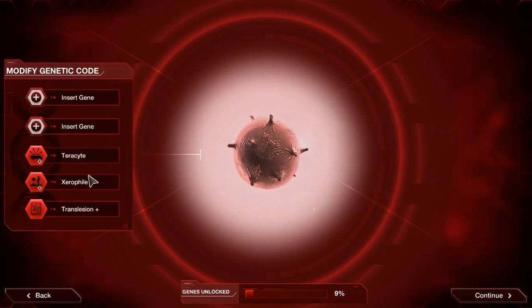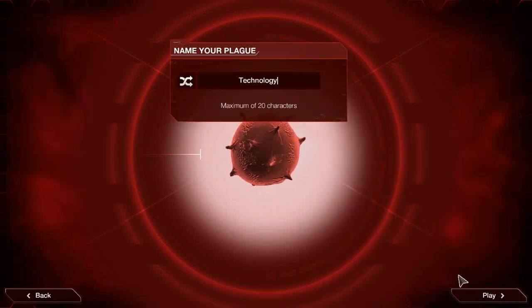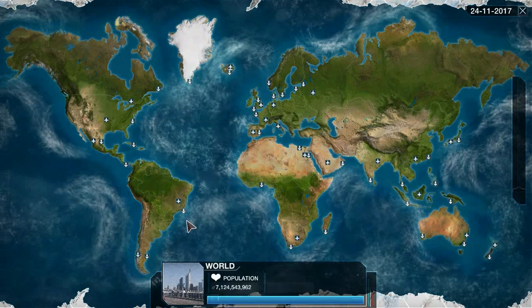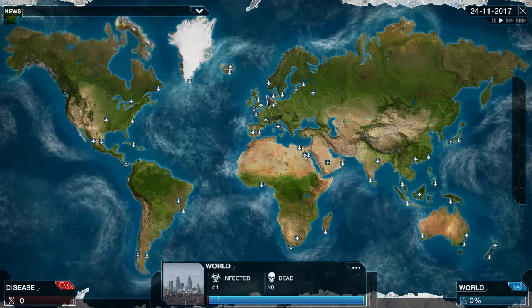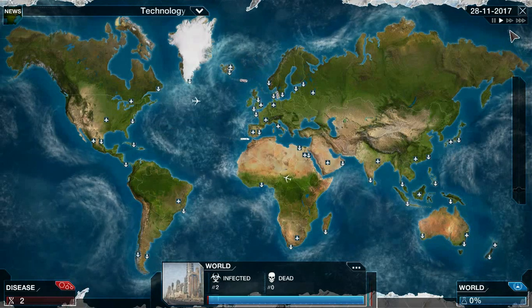You can just use whatever genes you have. I'm going to use Terracite, Xerophile, and Translation Plus. I'm going to be doing it on Mega Brutal. I'm going to be doing kind of the same strategy as on Bacteria, because a Virus is just a Bacteria that mutates more, so it should be a pretty similar strategy.